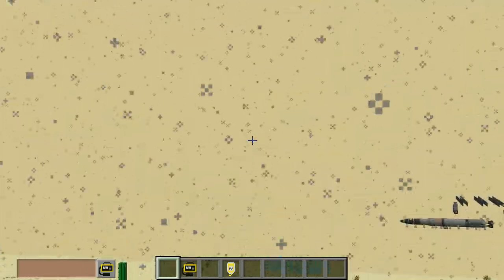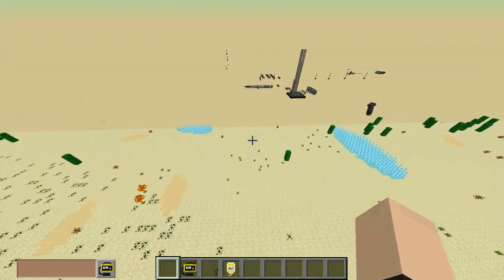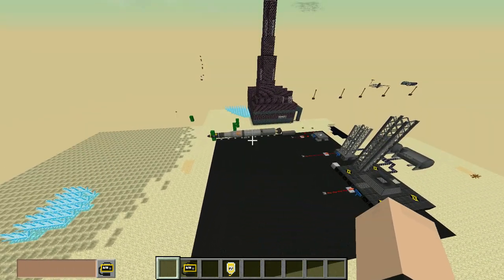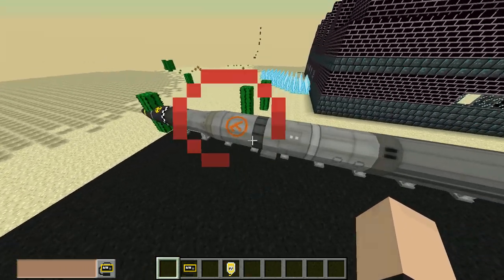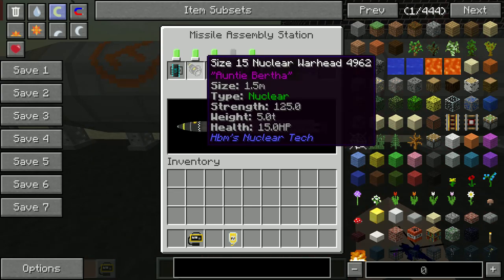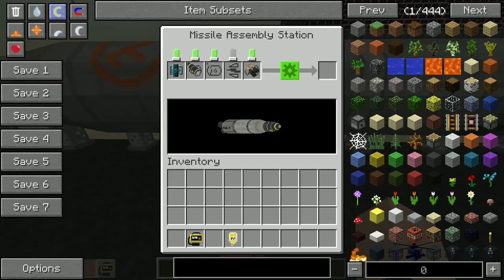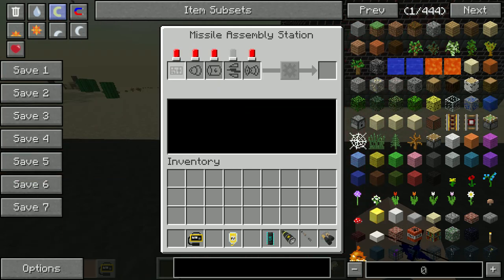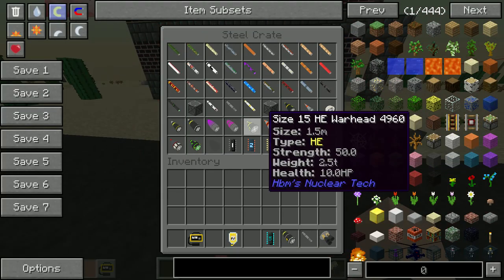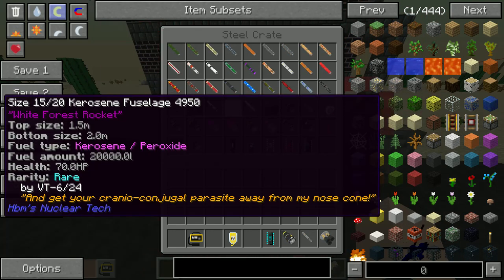We have that exact missile right there that we just launched. Do not try this at home, kids. Basically that was the size 15 nuclear warhead - Aunt Bertha - which is quite powerful. Let's take all these lovely components out of here. So let's say you want something a little bigger. That was the White Force rocket, by the way.